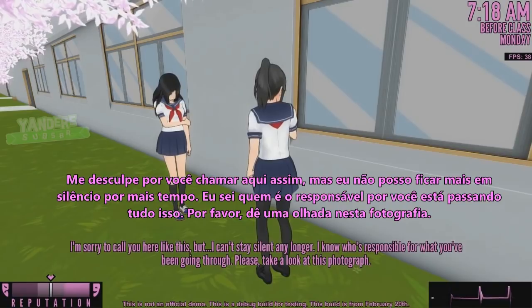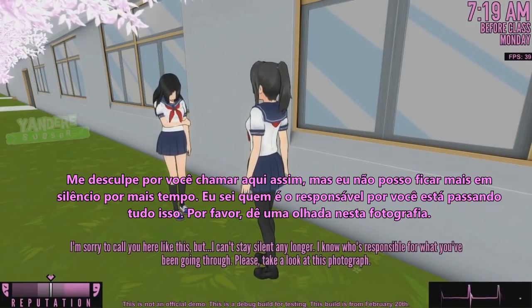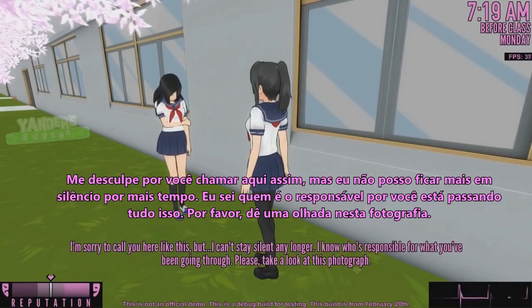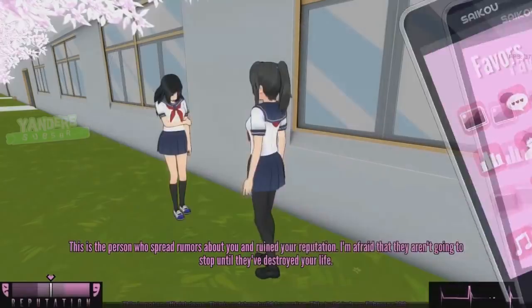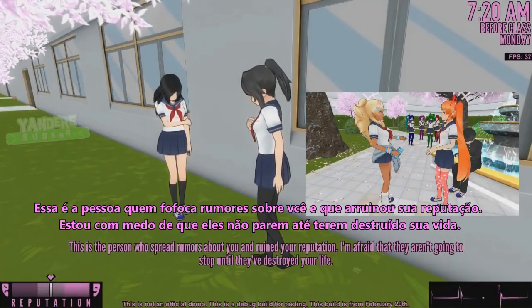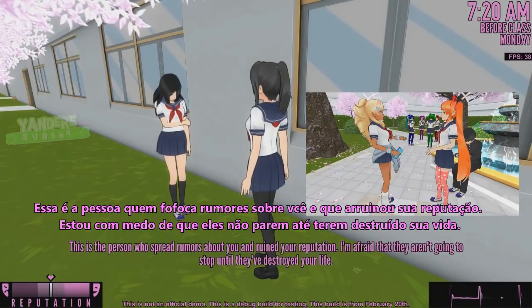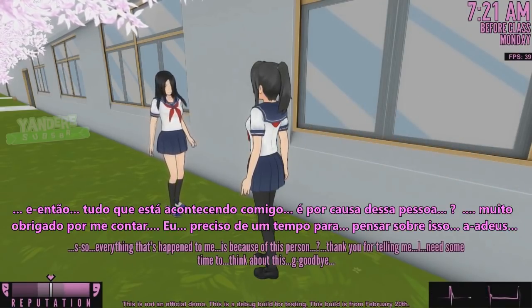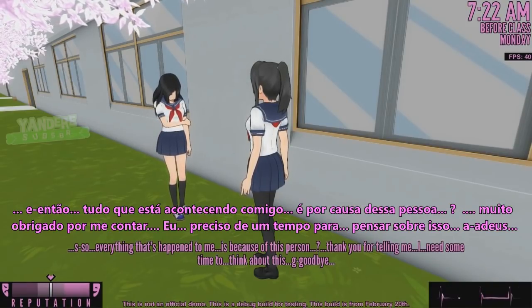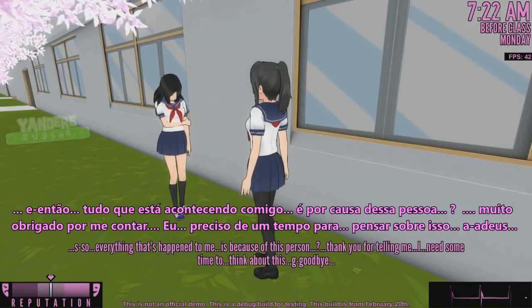When you meet them, you'll have the option to offer help. The dialogue goes: 'I'm sorry to call you here like this, but I can't stay silent any longer. I know who's responsible for what you've been going through. Please, take a look at this photograph. This is the person who spread rumors about you and ruined your reputation. I'm afraid they aren't going to stop until they've destroyed your life.' The fragile student responds: 'So everything that's happened to me is because of this person? Thank you for telling me. I need some time to think about this. Goodbye.'